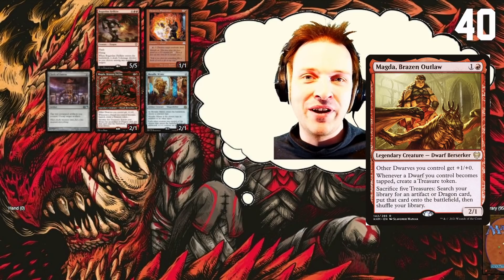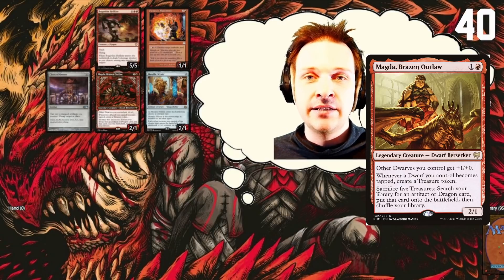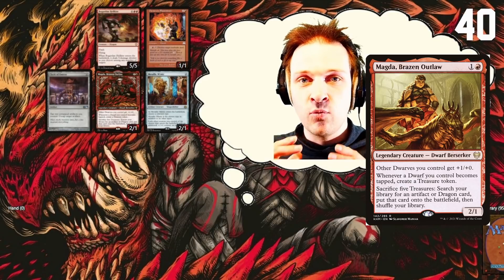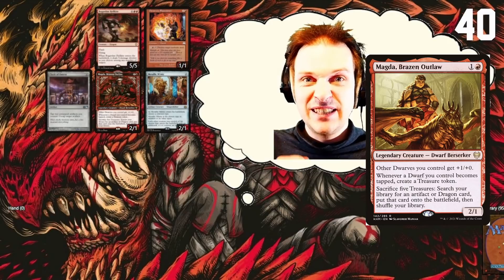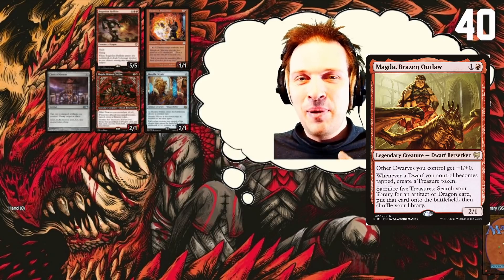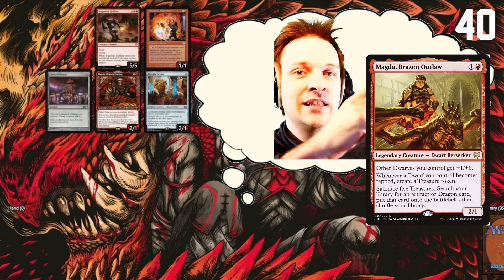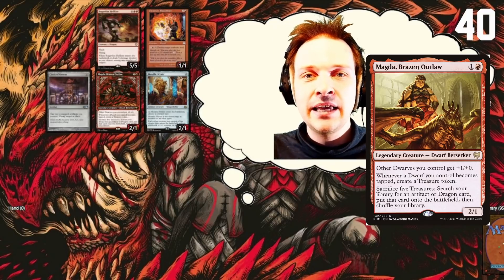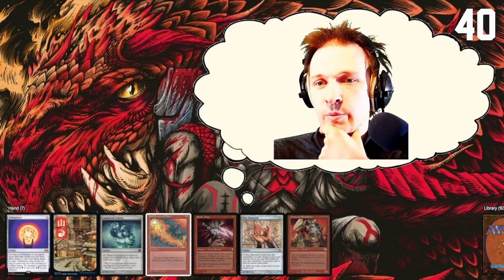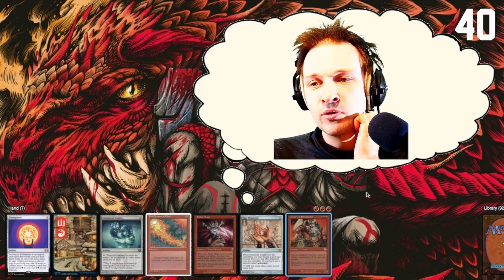In this battle I'm playing Magda, Brazen Outlaw — a mono-red toolbox Dwarf Commander. This is the deck from the Marchesa tournament from Kobito; it's the deck that won all of the games, went seven wins in a row without any losses whatsoever. I'm here playing it out just to see how well it performs. I've actually made a deck tech video about it — you can see it in the corner — and I'll leave a link in the description below.